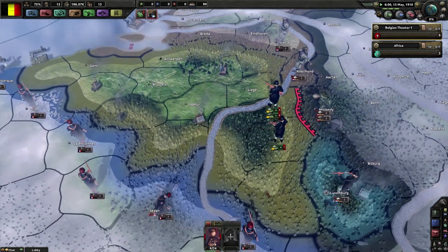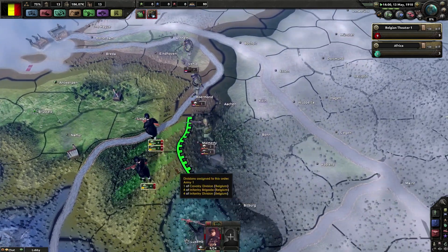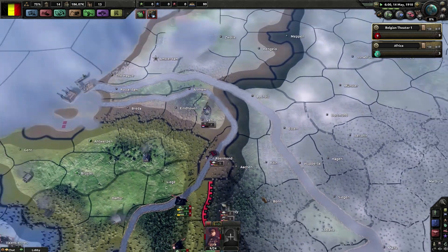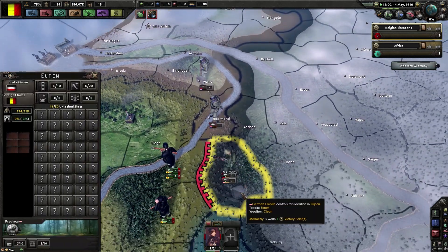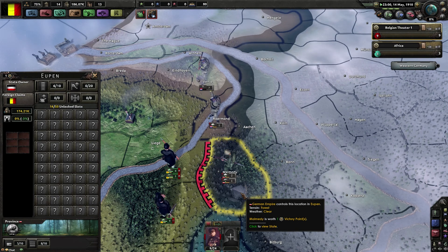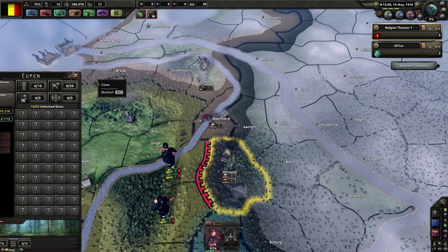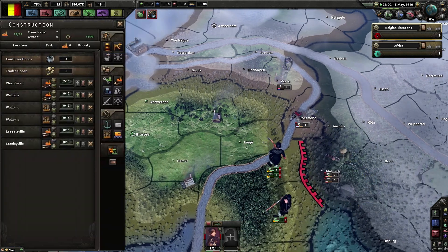A lot of French troops on my border. Yeah, and a lot of German troops. Why do they already have a bunker there? That's just not fair - a level 5 bunker and a level 8 trenches. That's just not fair.